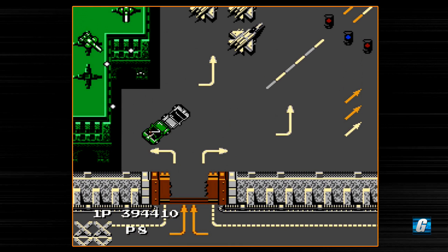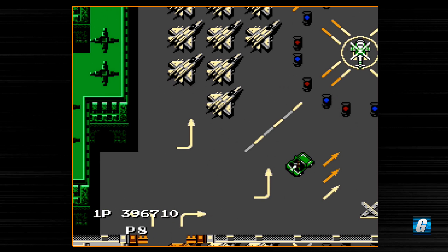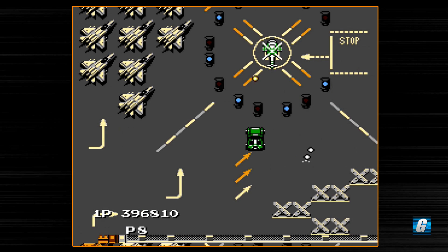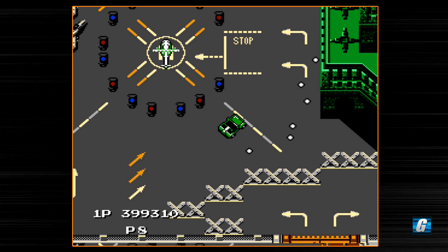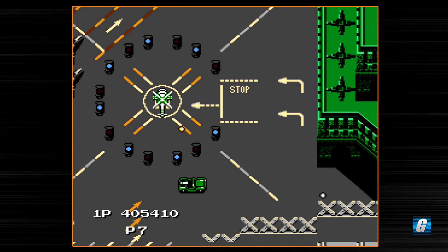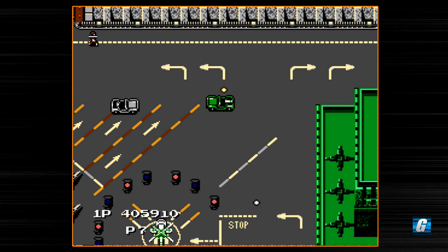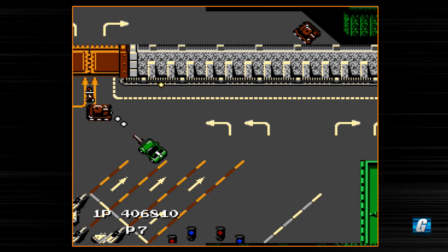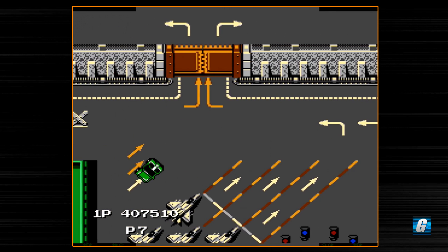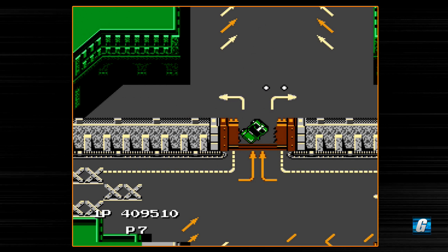Most of the buildings on this level feature turrets, so you have to watch out for them. There are going to be some more guys over here. The helicopters are probably the worst guys to deal with on this level because they actually shoot directly at you — they're very difficult to avoid. Interestingly, it looks like I somehow upgraded my missile — it dropped a blinking guy. So I've got a missile now instead of a grenade, which will actually make life a little more difficult here because I'd like to shoot a grenade over that wall to destroy a tank, but I can't because my missiles don't go over walls — they only go through walls when fully upgraded.